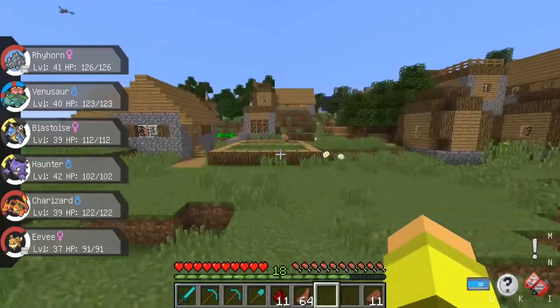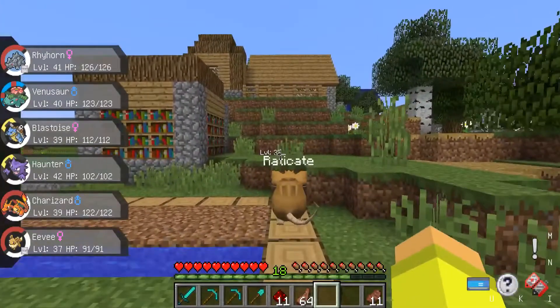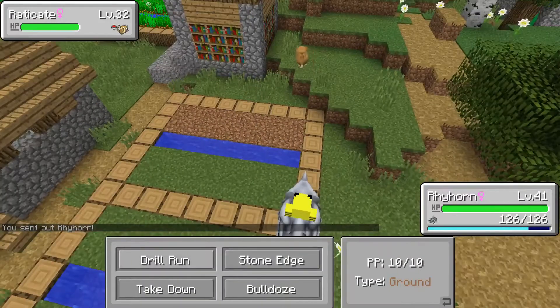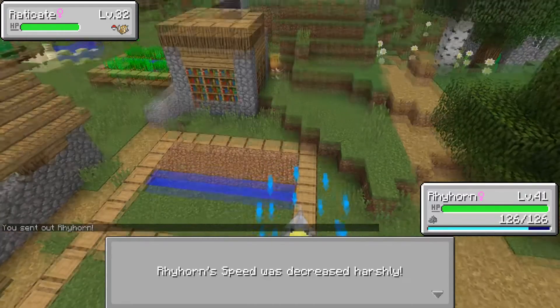Let's go battle this Raticate — they tend to be a pretty decent level and I'll show you this guy's moveset real quick. Oh, you're level 32, you should give me a decent amount of XP. So we have Drill Run, Stone Edge, Bulldoze, and Takedown. Seems to be some pretty decent moves.